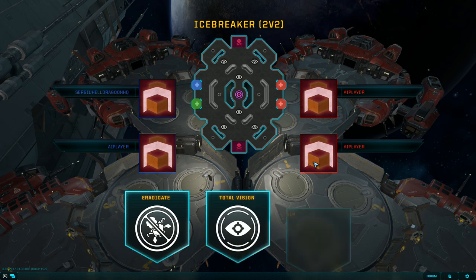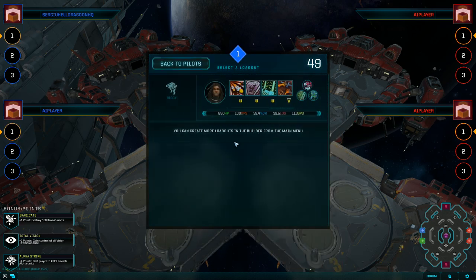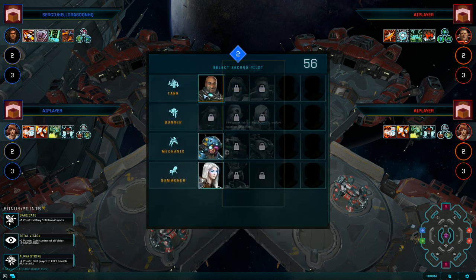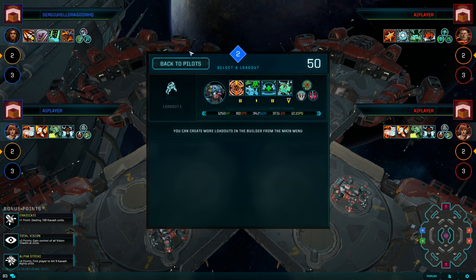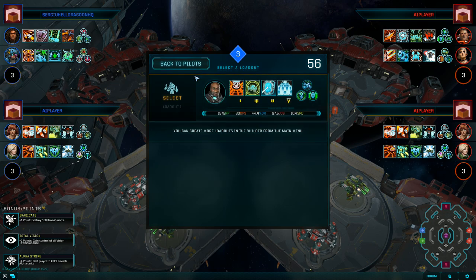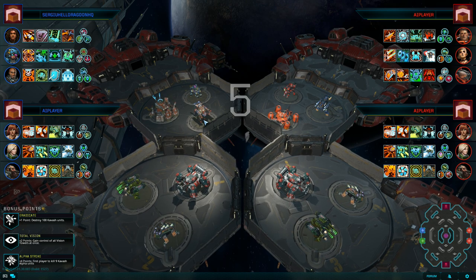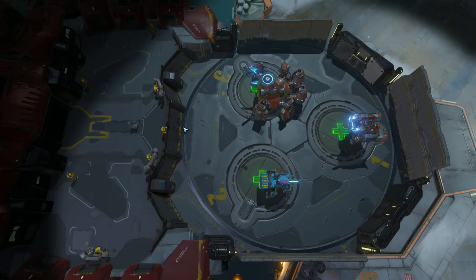Nice — Eradicate, Total Vision, Alpha Strength. Now it's time to select the pilots. I'm gonna go with the gunner. They all selected the tank — I'll go with the mechanic instead. I also want to select the tank. In the tutorial I'm used to pressing 1 for the gunner, 2 for this guy, and 3 for the tank — I'm used to that order.